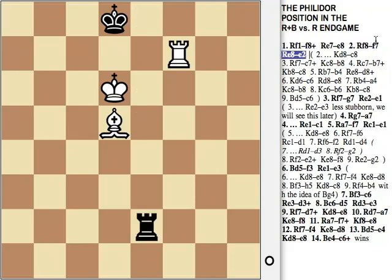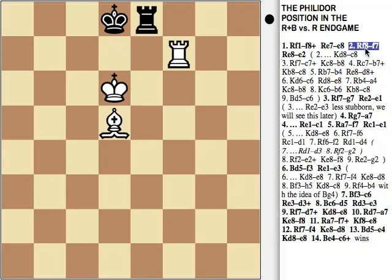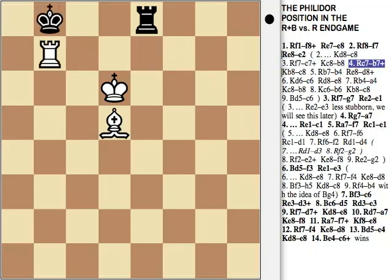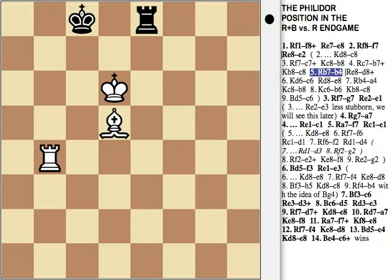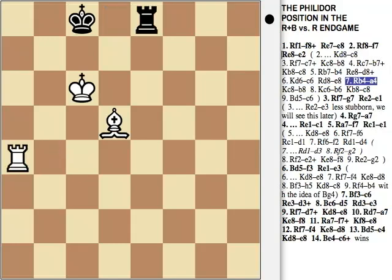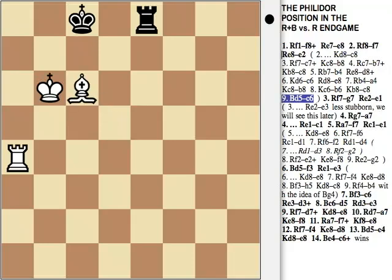If Black plays instead of Rook E2, Kc8, he loses after Rook C7, check. Ke8, Bb8, Rook B4, Rook E8, Re4, Kb8, Kb6, Kc8, and here Rook A8 check or Bc6 wins.